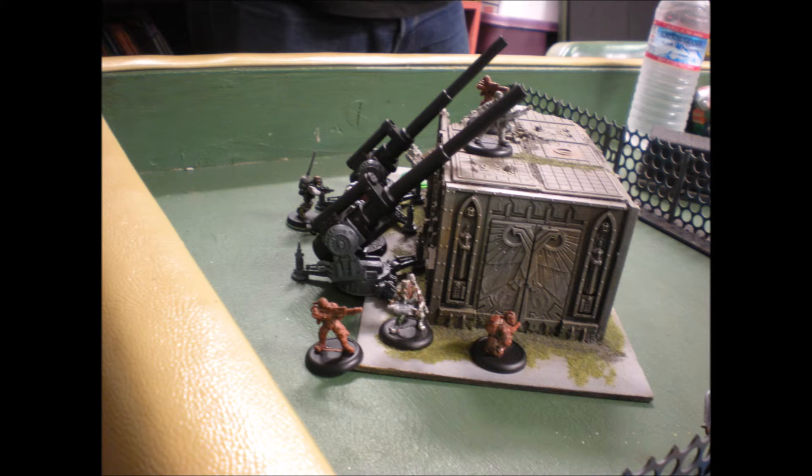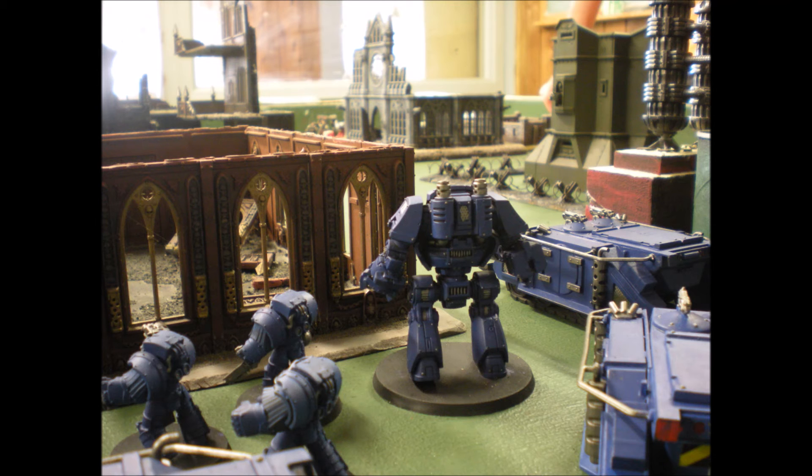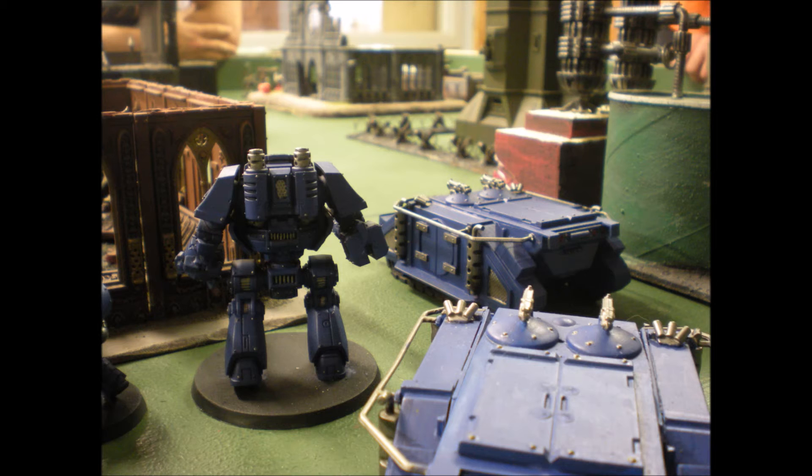Your primary detachment includes your HQ, of which you have three choices but one is mandatory, and you have to take two troop units. You also have four elite slots, three fast attack slots, and three heavy support slots.